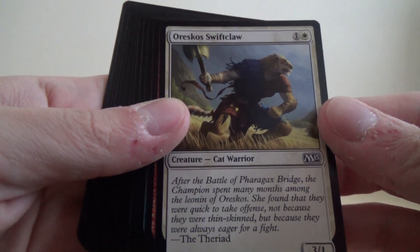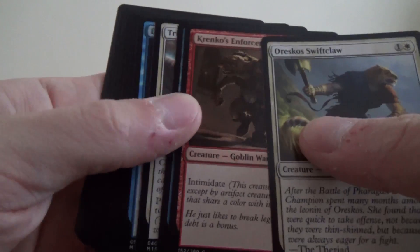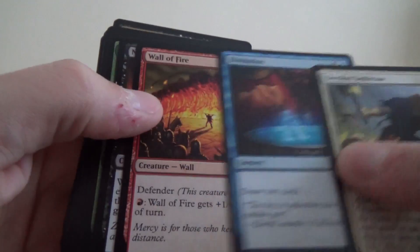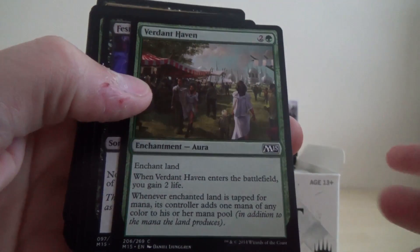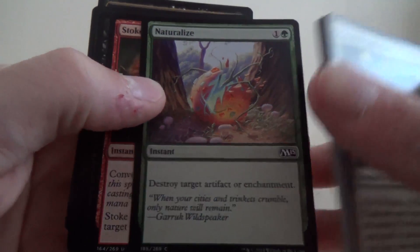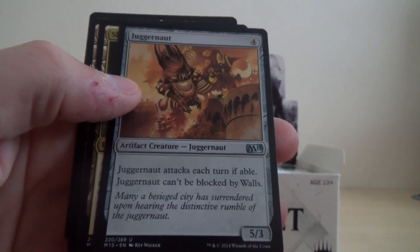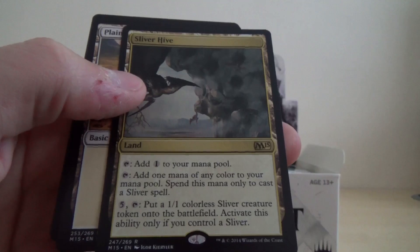Okay, so we've got the Oricus Swiftclaw, the Krenko's Enforcer, the Coral Barrier, Triplicate Spirits, Divination, Wall of Fire, Necromancer's Assistant, Verdant Haven, Fist of Gloom, Natural Eyes, Stoke the Flames, Paragon of Open Graves — so he's our own common, quite a nice little black creature there. Juggernaut, and the rare is a Sliver Hive, so it'll be nice in a Sliver deck.